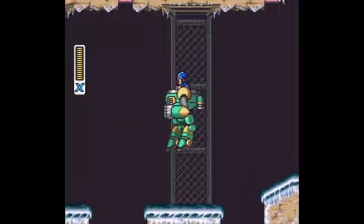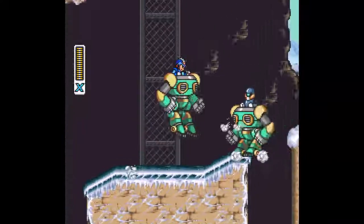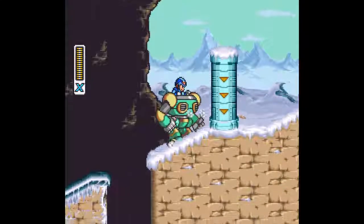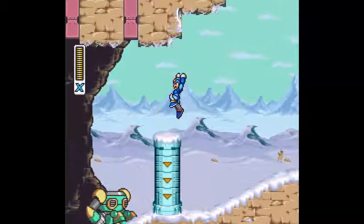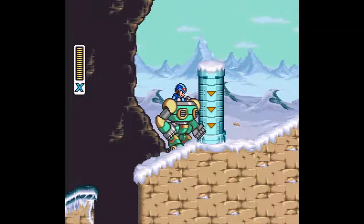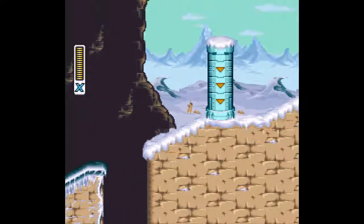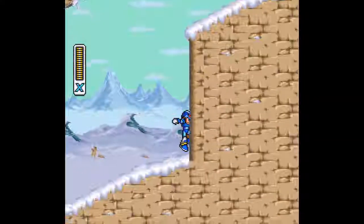We get some ride armor right here — it's kind of awesome just punching stuff. We get some enemies in their own riot armor; they're not like Vile, they can just be destroyed. If only this was in the intro stage, that'd be awesome. You can also dash into them, which is pretty cool. To get out of the ride armor, you just hold up and jump — and there you go.